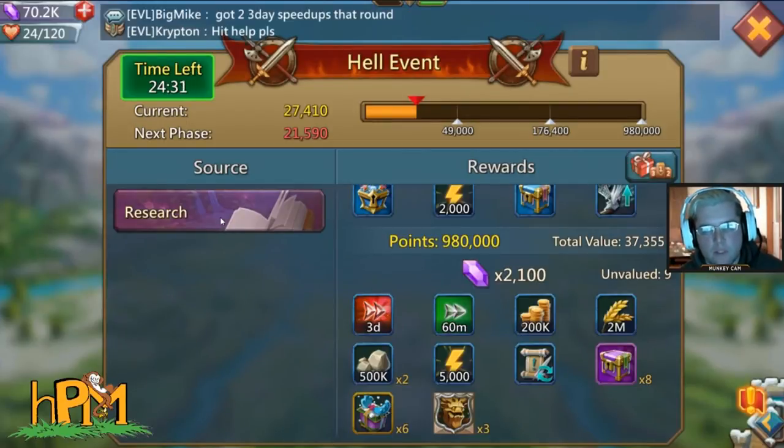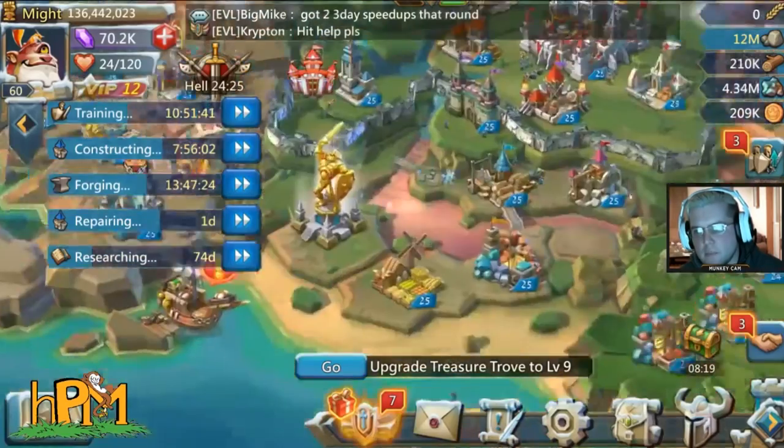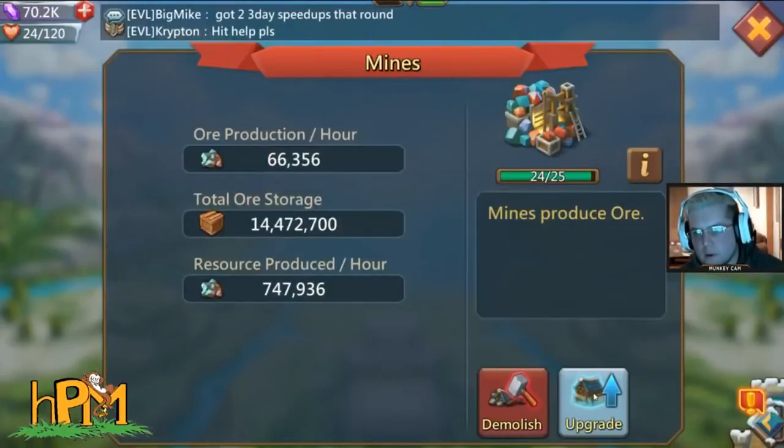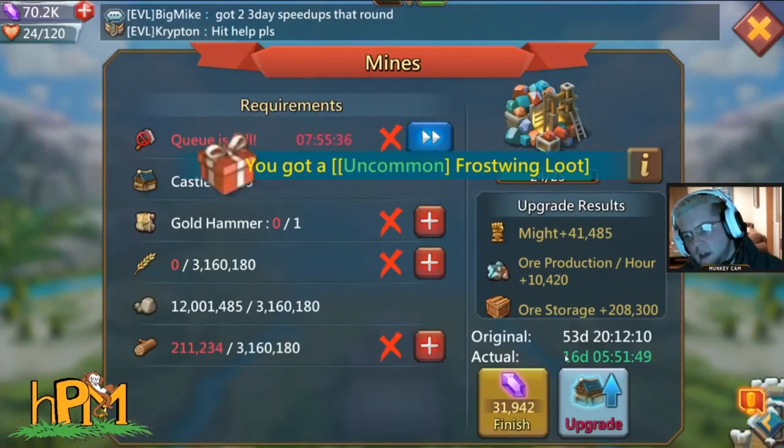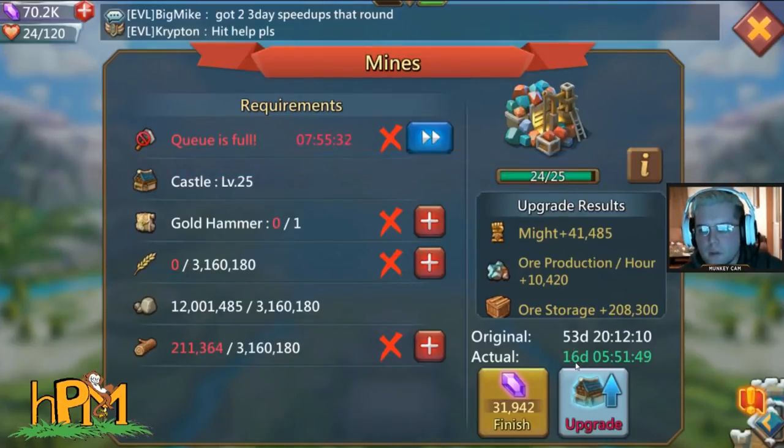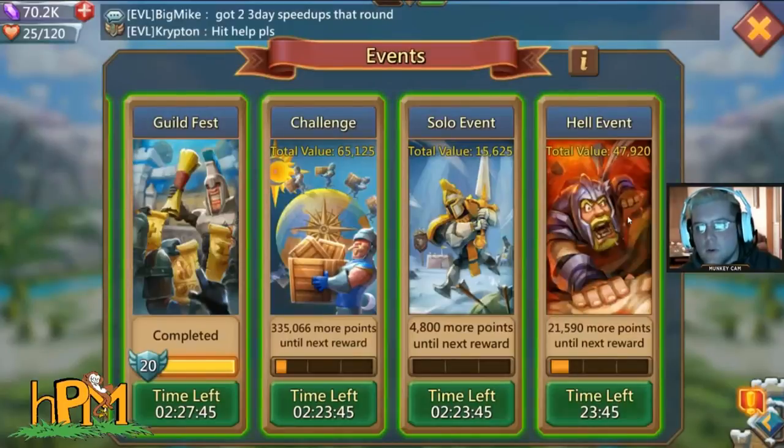If I were to take a building from level 24 to 25, it's 41,000 points, and you need 680,000 for the construction badge. I would have to gem about 17 of them, which is about 11 days each — roughly 190 days worth of speed ups just to get the construction watcher badge.